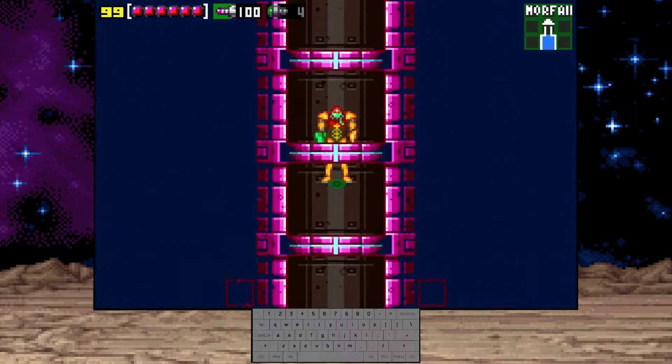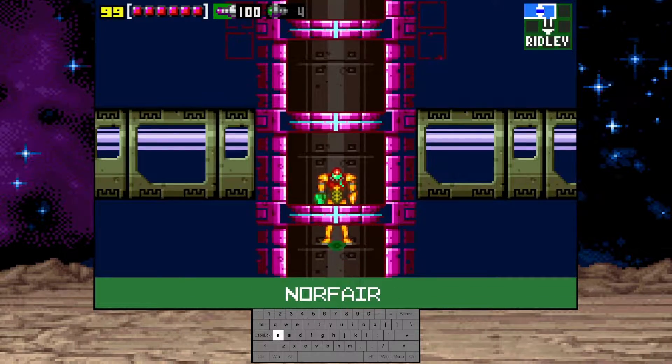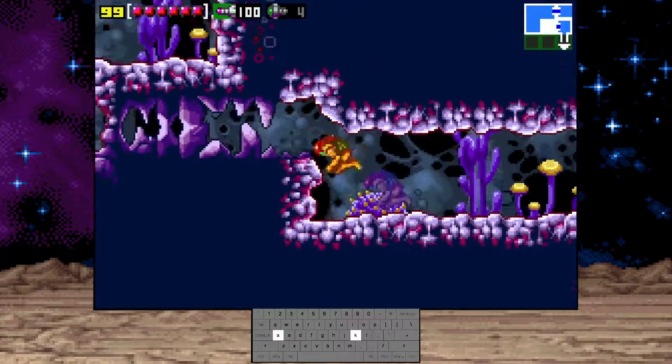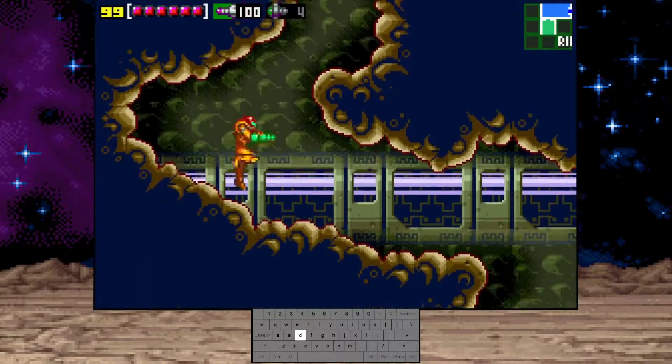Now we're just quickly heading into Ridley — not because we're afraid, it's because you gotta enter Ridley and get back out to trigger this next boss.